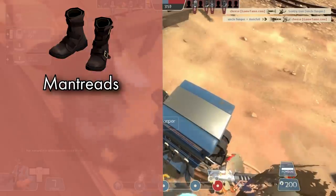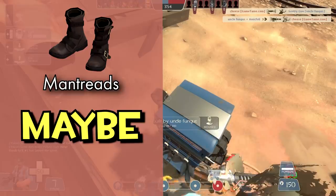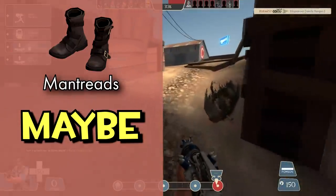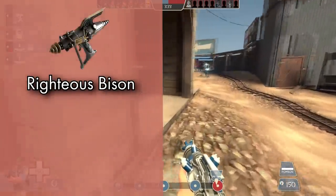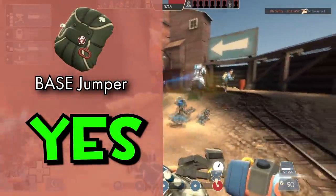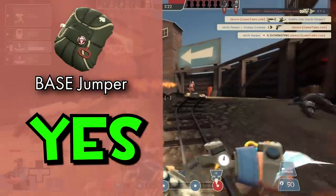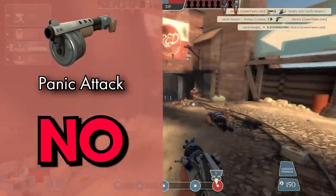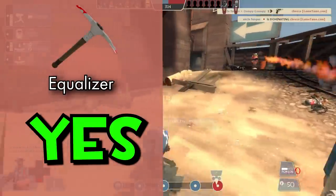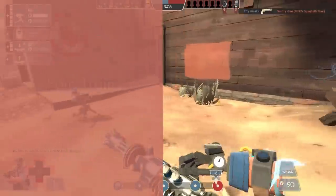The Gunboats: hell no. The Battalion's Backup: no, this thing is really well designed. The Concheror: no, it's just kind of annoying. The Mantreads: maybe — they're the quintessential troll weapon, however the increased air control and lack of knockback are genuinely useful features; I just don't know if they're that good compared to some of the other Soldier secondaries. The Righteous Bison: yes, it's so bad. The Base Jumper: yes — floating slowly through the air gives you little benefit as Soldier or Demo, even with the Airstrike, as your rockets will be affected by damage fall-off. The Panic Attack: no, it's good on pretty much everything except Heavy. The Equalizer: yes — it's worthless at high health and not good enough at low health to justify equipping it over Soldier's other melee options.